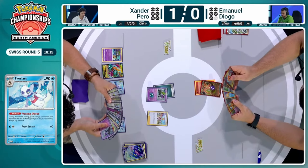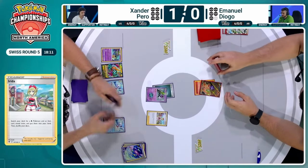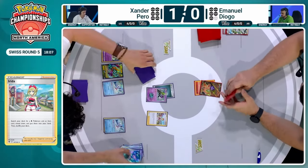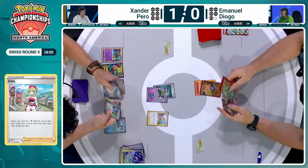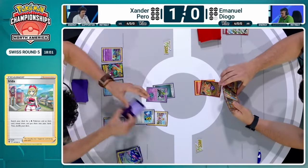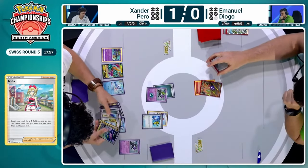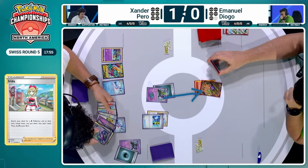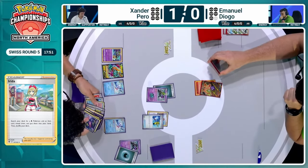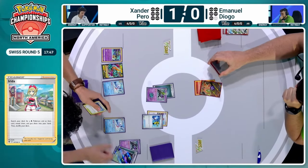Emmanuel taking a prize card, but not from his own damage on the field — Chi-Yu still at 40 damage on it so far. And we're back to Xander's side going into the deck with an Irida. We get a full look at the deck here now, Pablo — what are you seeing? Well, what I'm not seeing is Nest Ball. I don't think Xander will be able to bench that second Monkey Dory as he would have liked, so only three damage counters are going to be transferred onto this Chi-Yu instead of six — way less pressure overall.